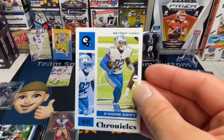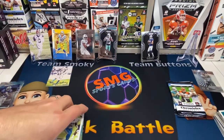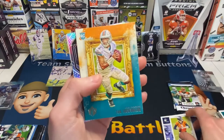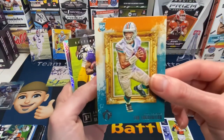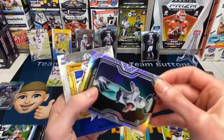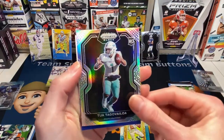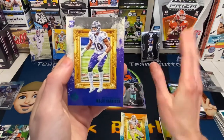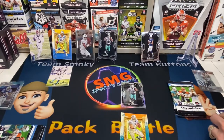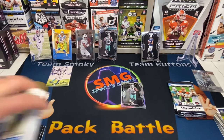There's a teal DeAndre Swift for the Lions. Are we getting numbered cards out of mega boxes? I haven't seen any. Drew Lock. Tua Tagovailoa — oh that's cool! JK Dobbins on a holo! Oh man, we got two holos. Yours is a holo too! Malik Harrison — okay, that's a good catch-up card; she's coming back y'all.